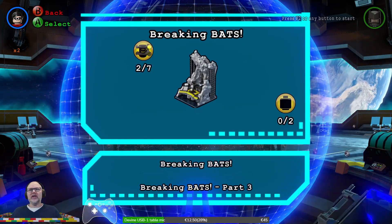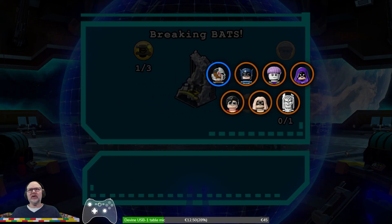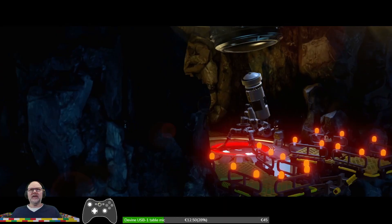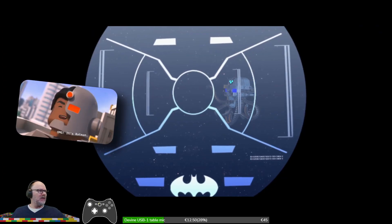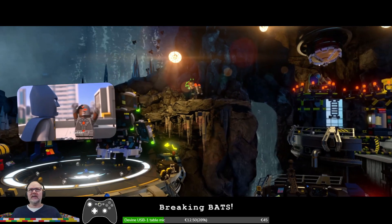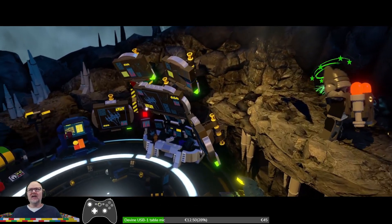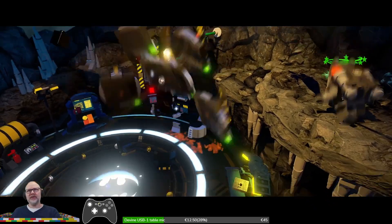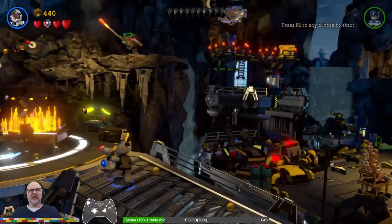We need the red brick in part one. And once again, let's try Cyborg. Here we go. Some kind of spaceship — oh my god, it's Batman! And Batman is confounded. Let's see if we can complete this mission then.